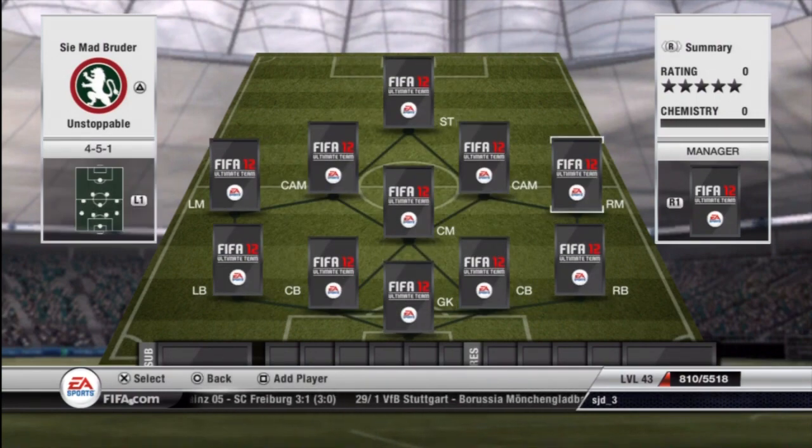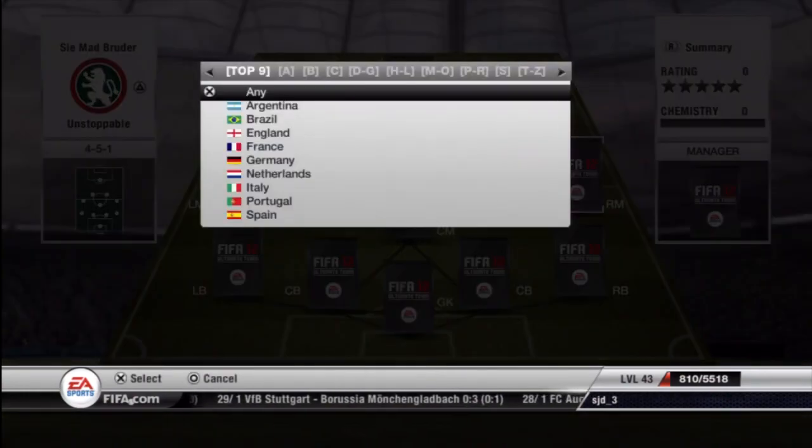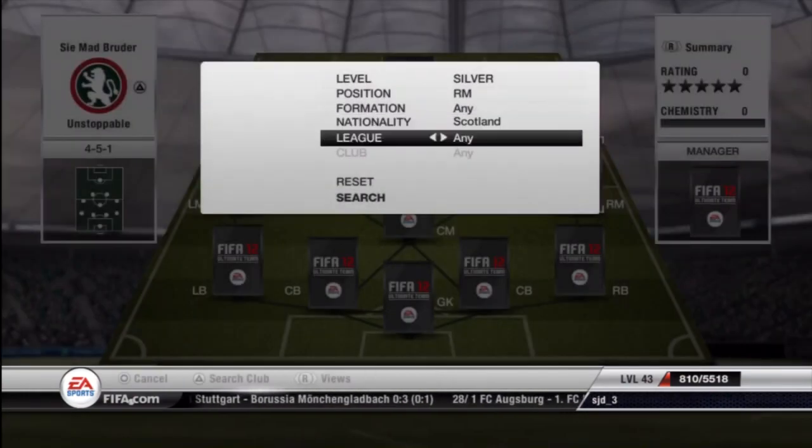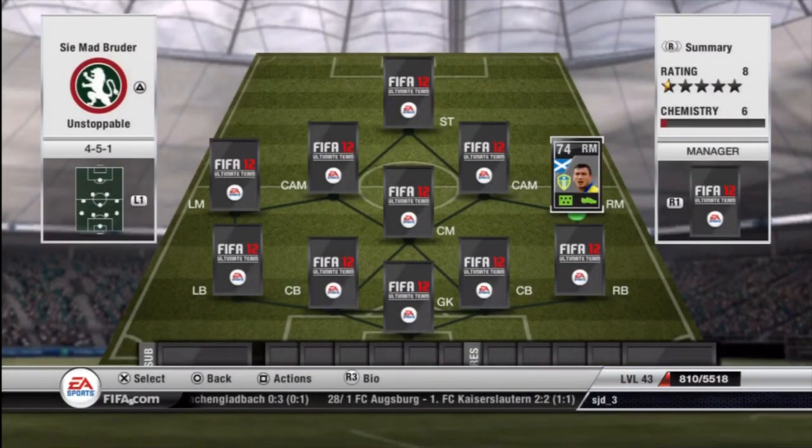Now once you've chosen your formation, go on to choose the league or nationality — I've gone with Championship and Premiership. Then choose your free kick specialist. Even if you're not good at free kicks, you still want someone who can take a free kick for you, because you never know, you might get lucky on the odd time.